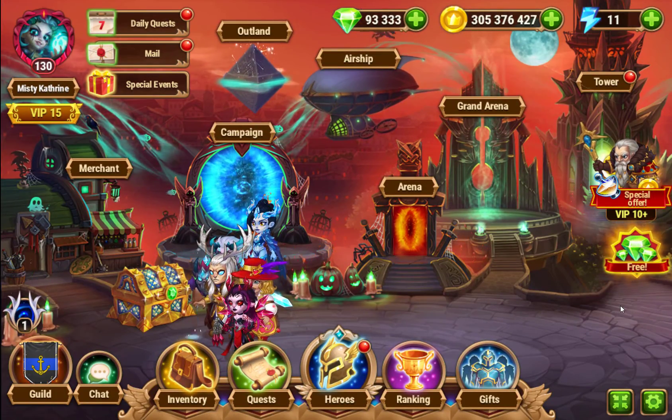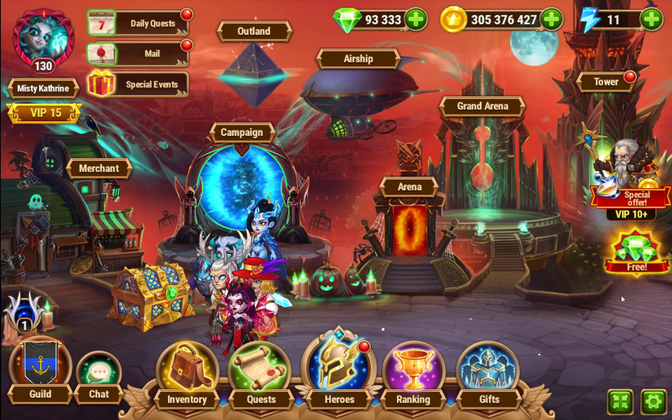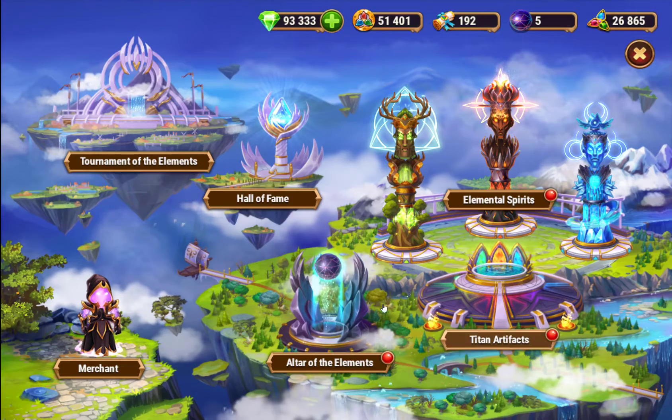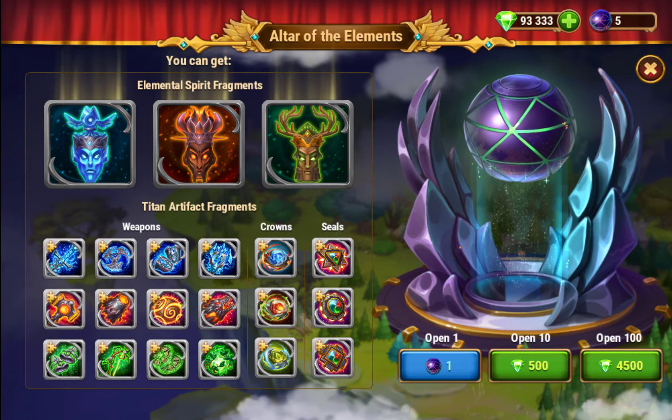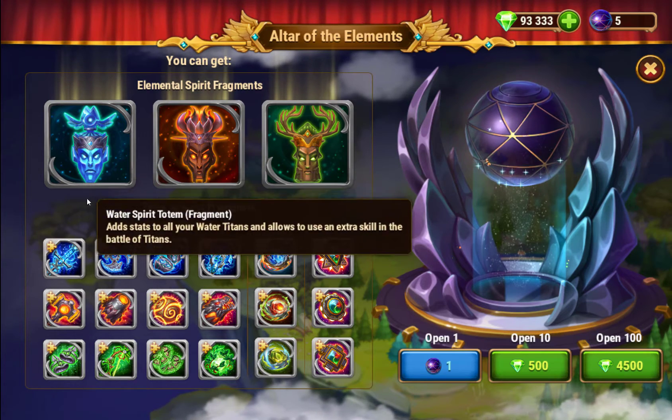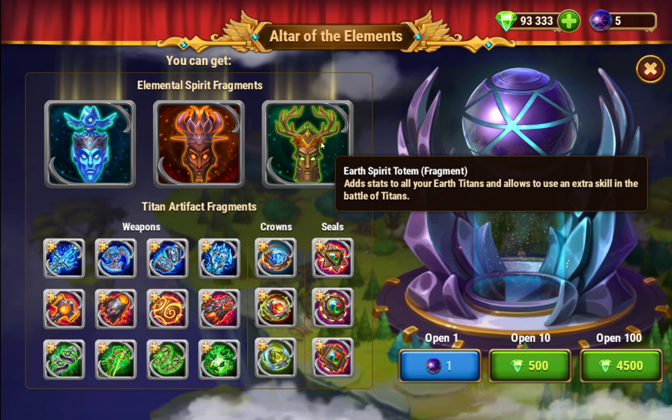Hello, this is Misty Catherine. In this video, I am going to be talking about totems for Titans. So totems, you get these in the altar of elements. There are three different ones for each of the elements — there's a water, a fire, and an earth totem.